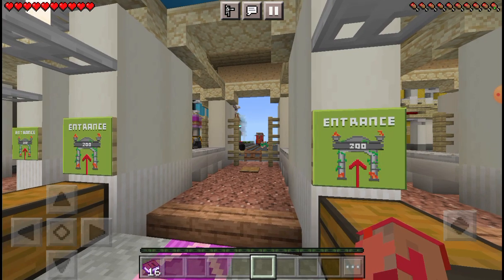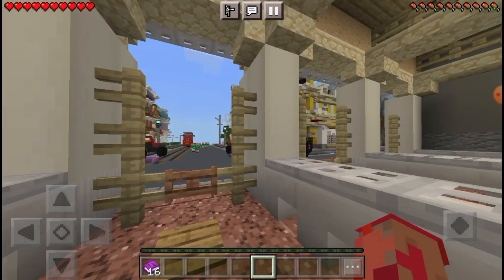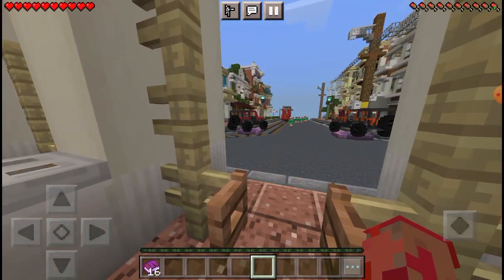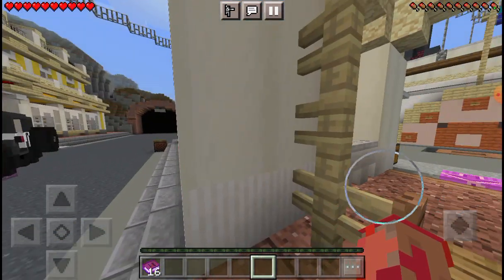So let's go - entrance, zoo. No ticket, no ticket man. When Jensen does his zoos, you can check out some of his zoo videos on his channel. He always has a ticket booth - he always thinks it's a really nice thing, and a car park out the front as well.